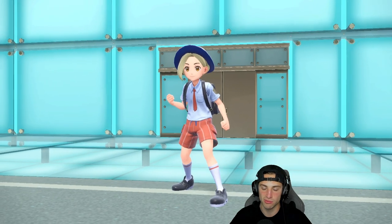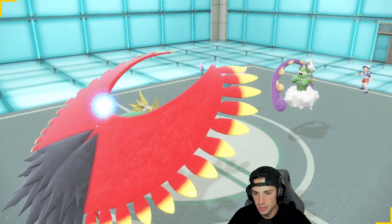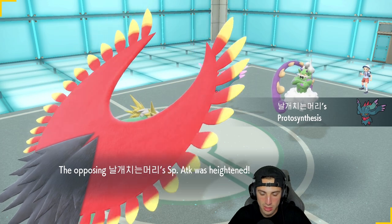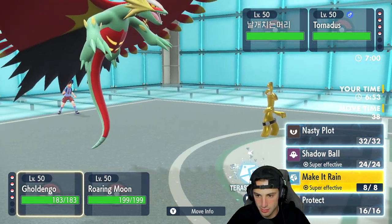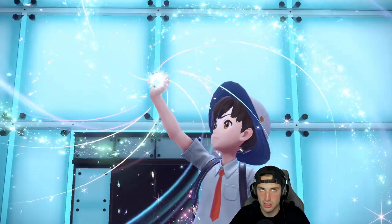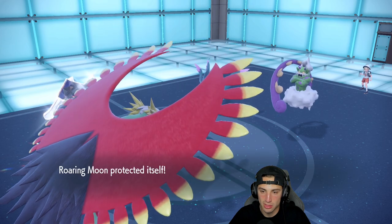Breloom is a little scary, but we have Gholdengo who's great against Fake Out users. Tornadus comes out and Flutter Mane — it's pristine. I need to set up Tailwind, so going Tailwind here. I'm thinking of Tera-ing and using Make It Rain. I'll Tera Make It Rain while protecting Gholdengo. Actually I want to Terastallize Roaring Moon originally, but Shadow Ball could KO it — so Tera Gholdengo with Metal Coat Steel Tera and protect Roaring Moon.